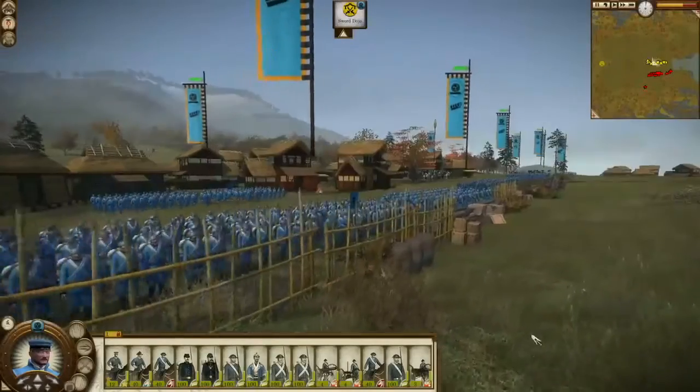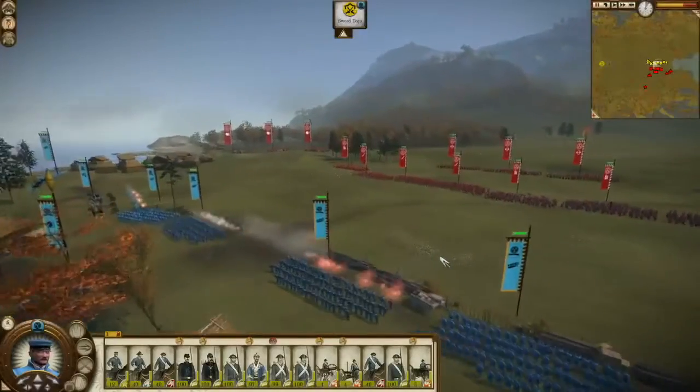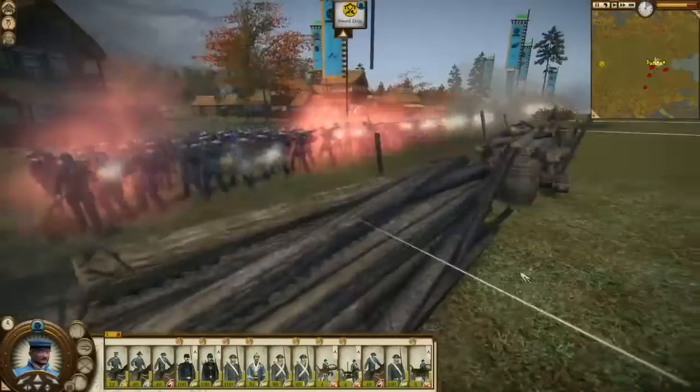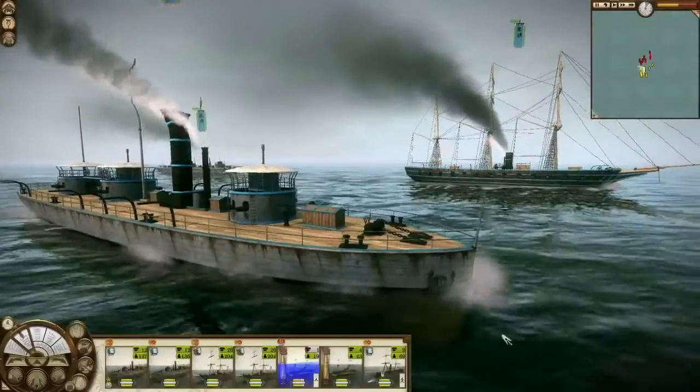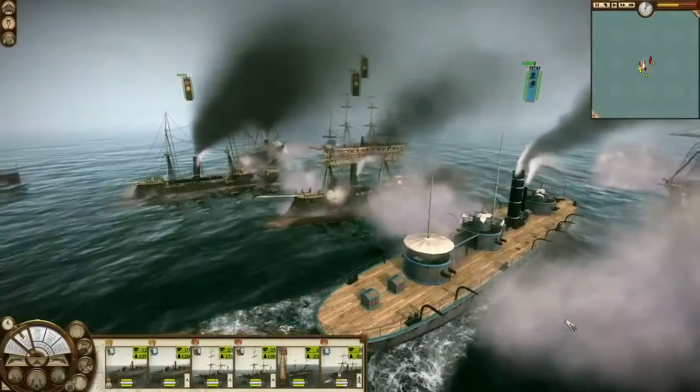Over 50 new land and sea units change the rules of engagement, giving battles an entirely different feel. Some of the most interesting ones on land are obviously the Gatling gun, but we've also got a lot of new line infantry units and riflemen. And on sea, we've got lots of ironclad ships and the torpedo boat, which is perhaps a favorite of mine.